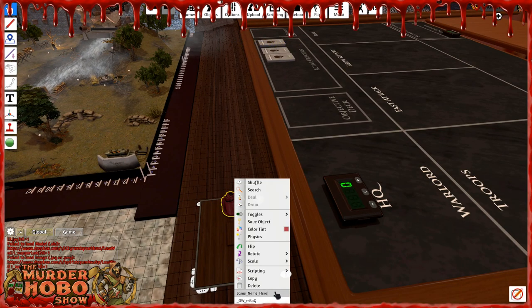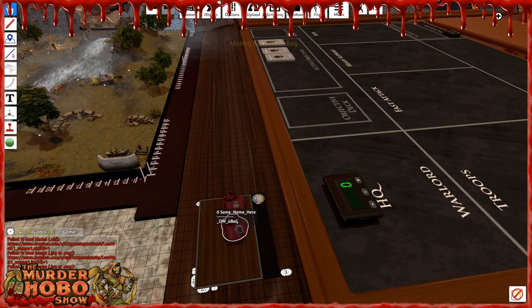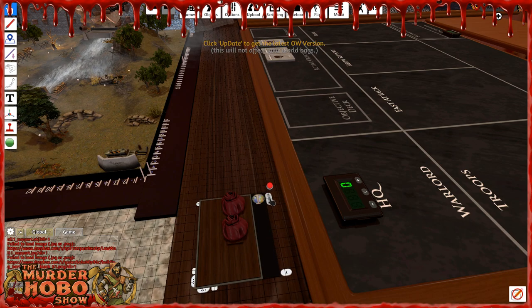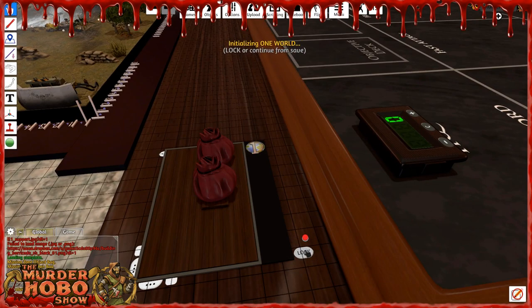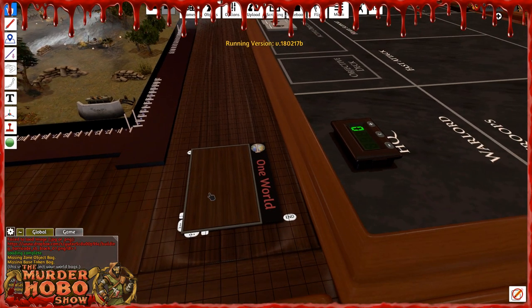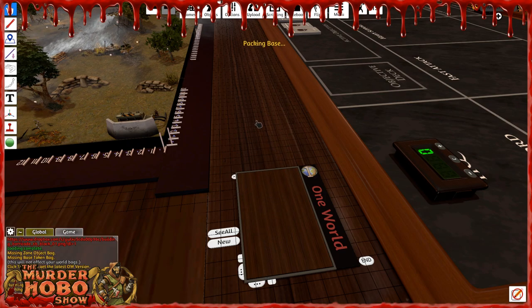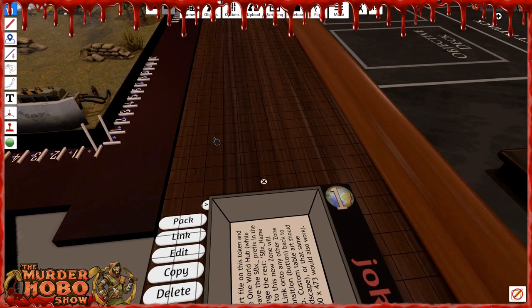Put One World off to the side, click this button, and we've got to rename the bag when it appears — we'll call this 'MHS.' Hit it again, another bag appears, rename it 'MHS.' Third time's the charm — this button says 'Update' so we're going to update the code. Looks like we're ready to go. We've initialized One World and now we're going to lock it in place, spread it out, and hit New — it brings up this little tile.